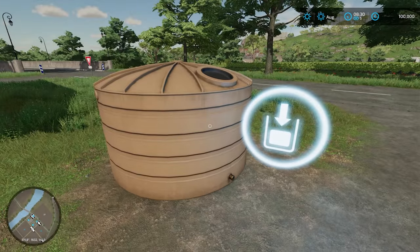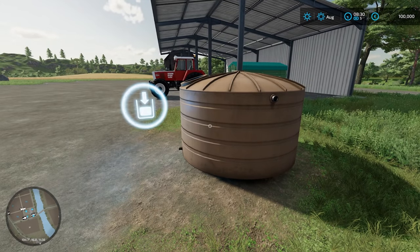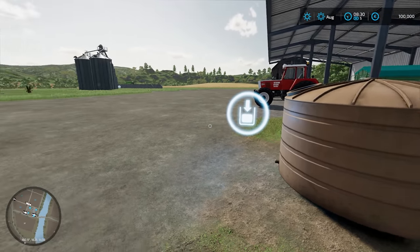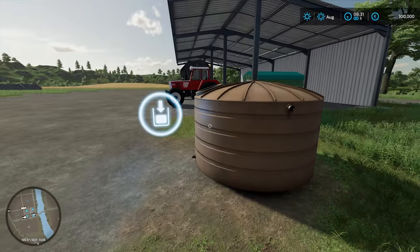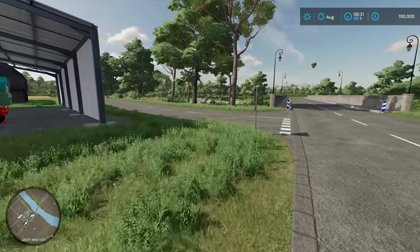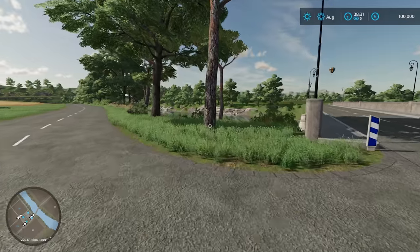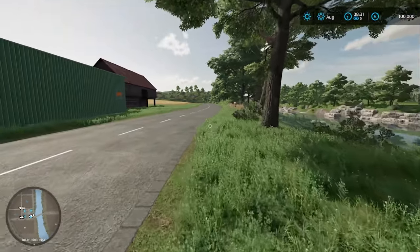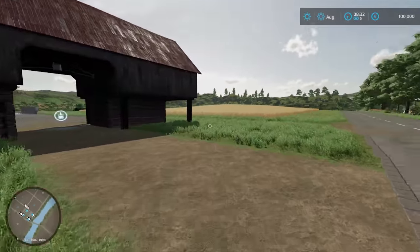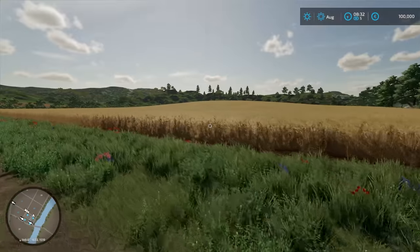This is a water tank — water will be required for the animals and I would have thought for the production chains as well. We also have greenhouses. I'm very tempted to go on a full tour but I'm going to probably do a separate video doing a map tour. If I get onto harvesting, for example, I could spend over half an hour doing that easily.